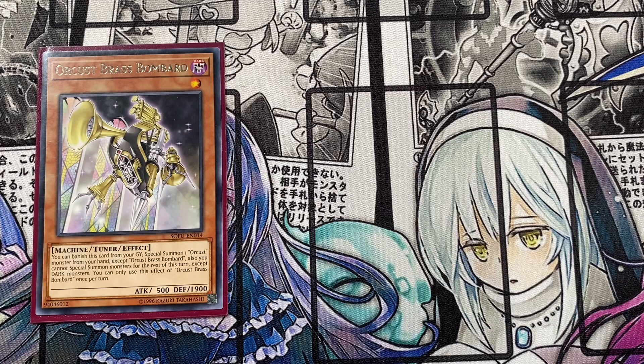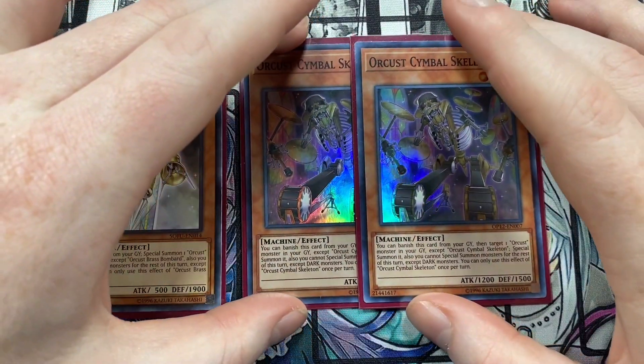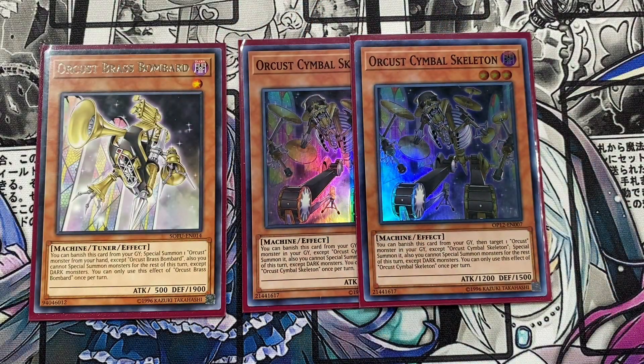Next up, I'm running one Brass Bombard. You can banish this card from your graveyard to special summon an Orcust monster from your hand, except another copy of this card, but then you're locked into special summoning dark monsters for the rest of the turn. Not a big deal since we play a massive majority of dark monsters anyway. I'm also running double Symbol Skeleton — you banish it from your graveyard to target an Orcust monster in your graveyard, special summon it, and again you're locked into dark monsters.